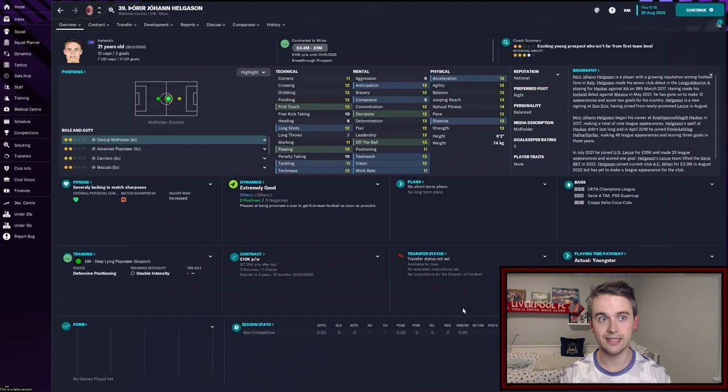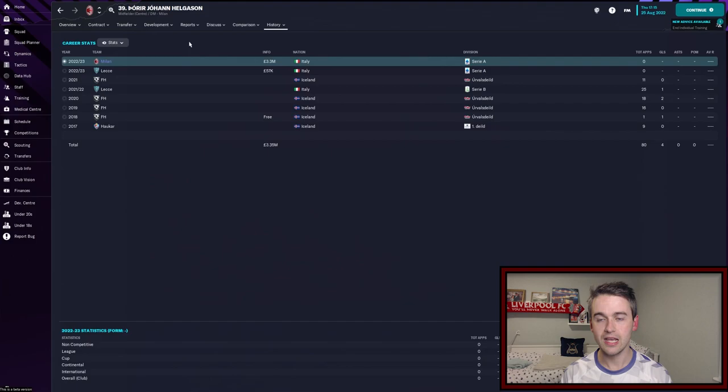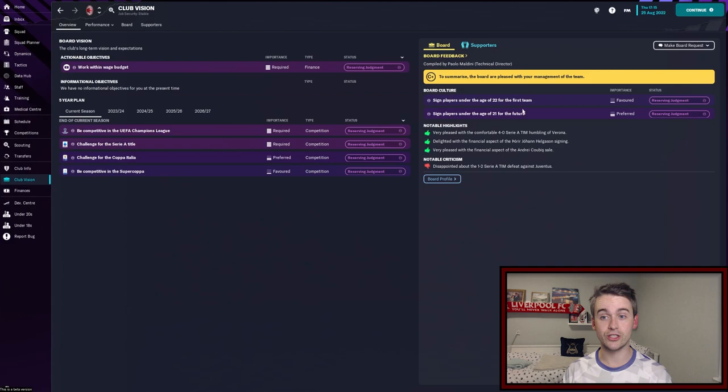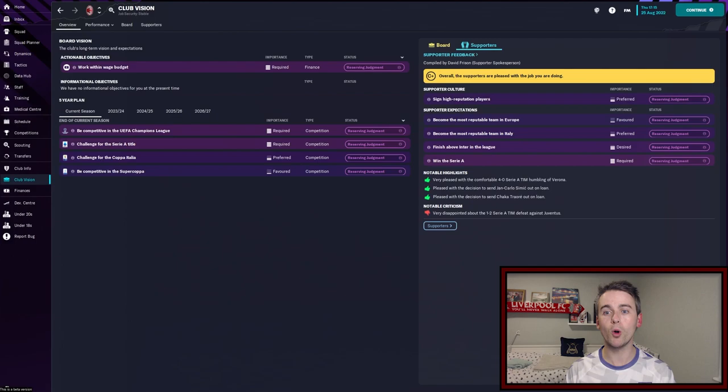We have spent some of our transfer budget. We signed a youngster — a 21-year-old Icelandic national, Thorea Johan Helgeson from Lecce for £3.3 million — one for the future. One of our board cultures is to sign players under the age of 21 for the future and under the age of 22 for the first team, so the signing of Helgeson meets those board cultures. Our objectives from the board for the season are: work within the wage budget, be competitive in the Champions League, challenge for the Serie A title, challenge for the Coppa Italia, and be competitive in the Supercoppa — all understandable and hopefully achievable goals.